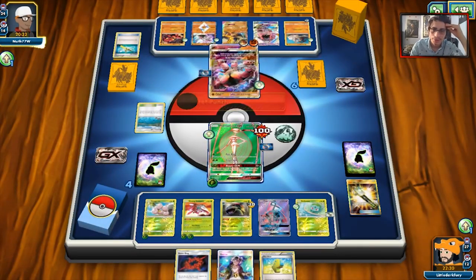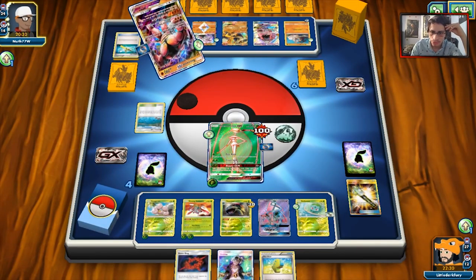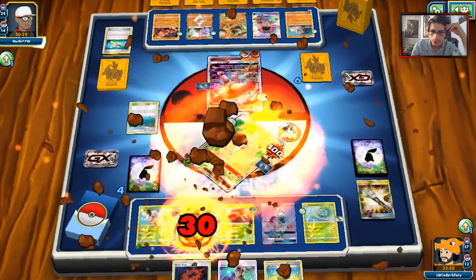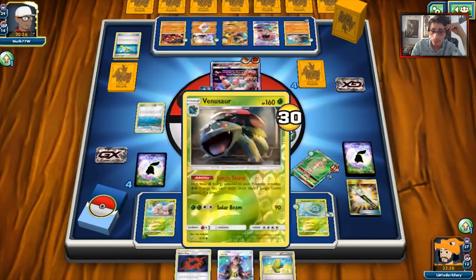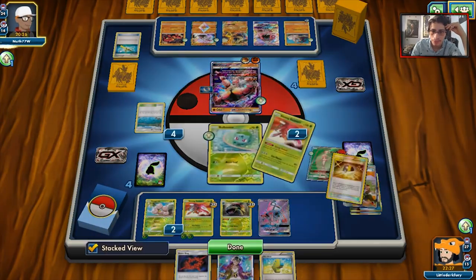He's just going to Jet Punch me, most likely hitting the Genesect — which might have been a dumb idea because he's going to knock me out anyway with that attack. But I'm not going to complain about my opponent's weird plays.